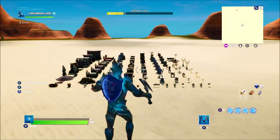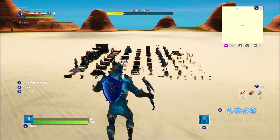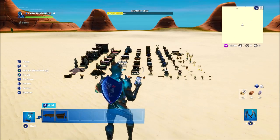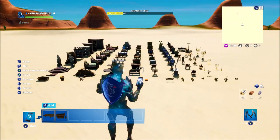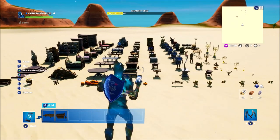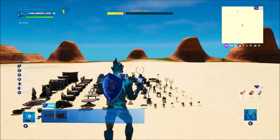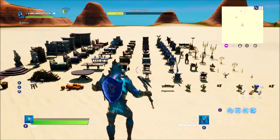So how this works is this new update has allowed a feature where if you press Y on Xbox, or whatever it is on PC, you can actually pull up this new menu. That allows you to pick 2, 4, 6, 8 new items to copy from one island to another. Once you've copied them across, you can come back and copy 8 more items. It's really simple, really easy.